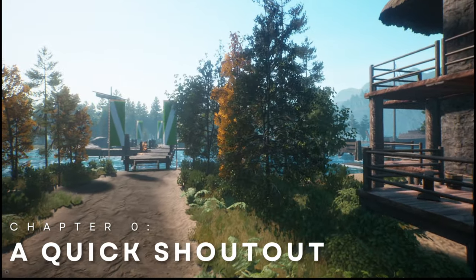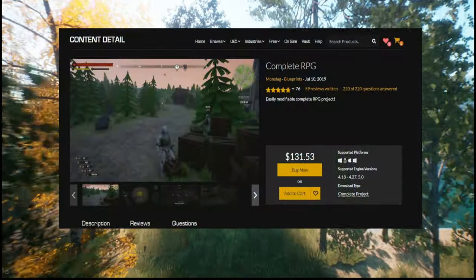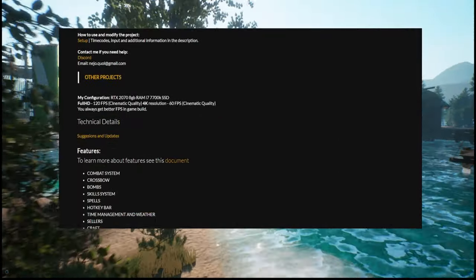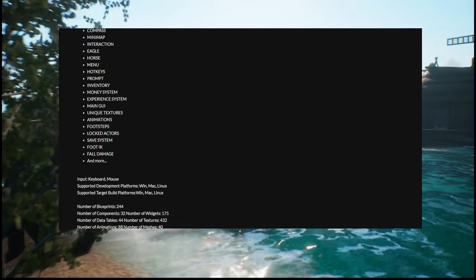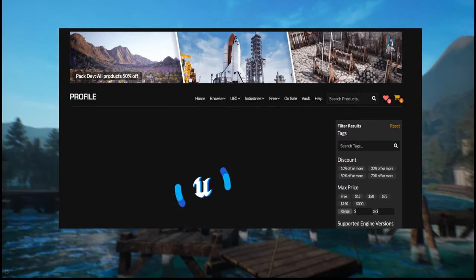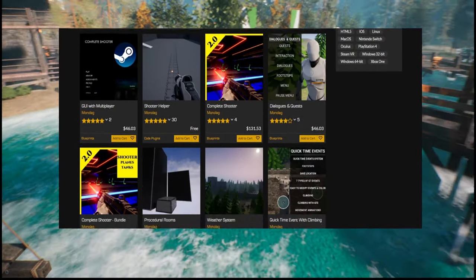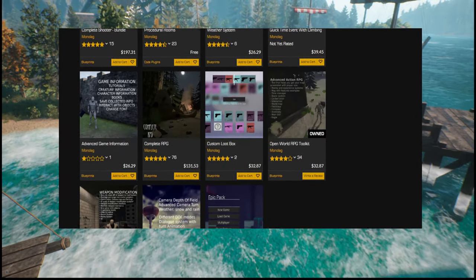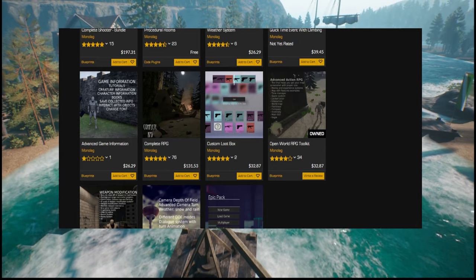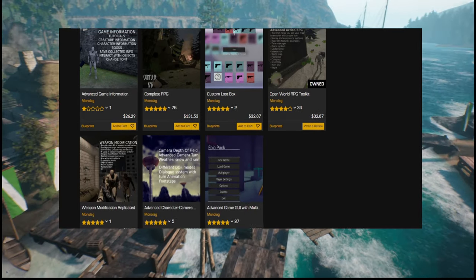Before we start off, I just want to say that most of the systems we're showcasing in this episode would absolutely not have been possible without the Complete RPG System created by Monoleg, which will be linked down in the description below. We'll be using the Complete RPG System as a foundation for a lot of mechanics in our game. Even so, if anybody has experience working in the Unreal Engine, you know that when you have a very complex project years in the making that contains both blueprints and code, you can't just drag and drop a new system into your game. You could be looking at hours, or in some cases even days, of reworking and modifying your underlying blueprints and code — and that's just for one single system. The Complete RPG asset introduces a complete suite of systems — like, dozens of them. Hence why it's taken so long for this devlog to finally come out.